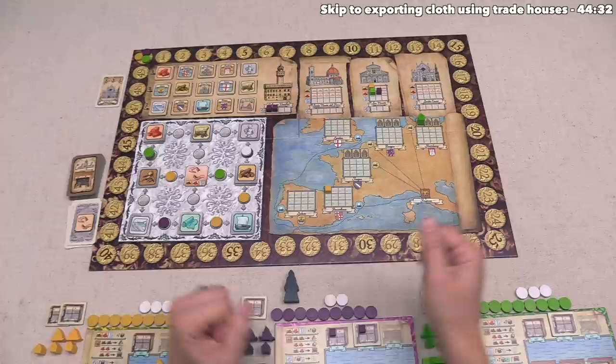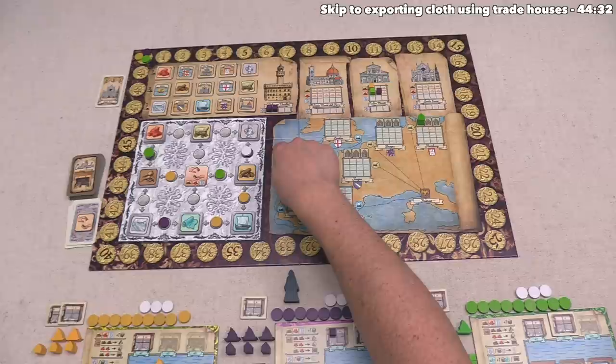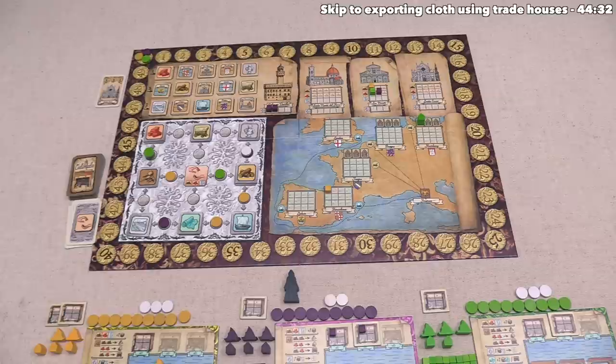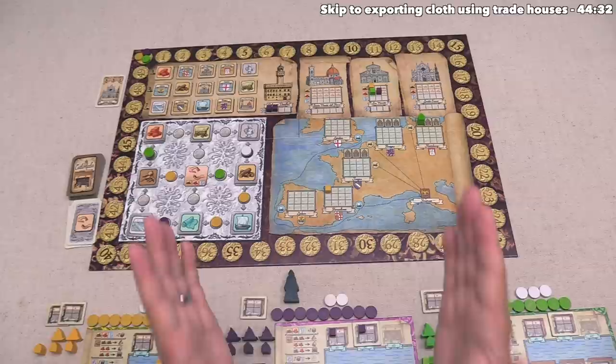The other way the game can end happens once all players have used all of their personal and neutral action tokens. In a three-player game, we all had 12 of our own tokens and three neutral ones, so that means we had 15 tokens total, which means no matter what, this game will not last longer than 15 turns for each of the players.